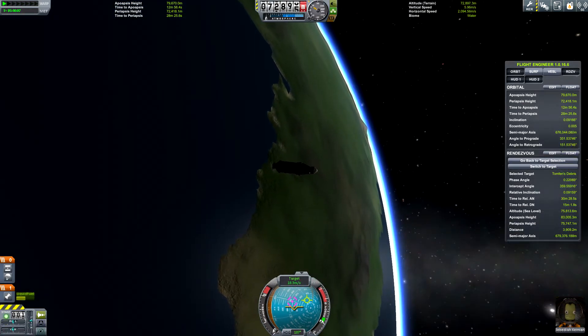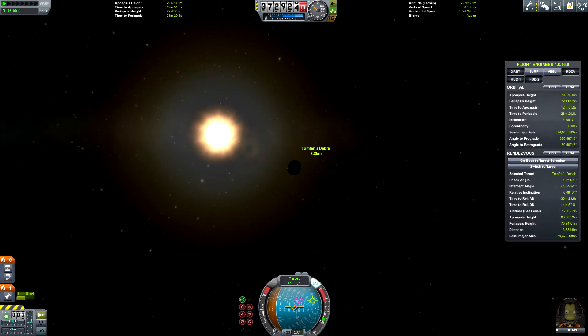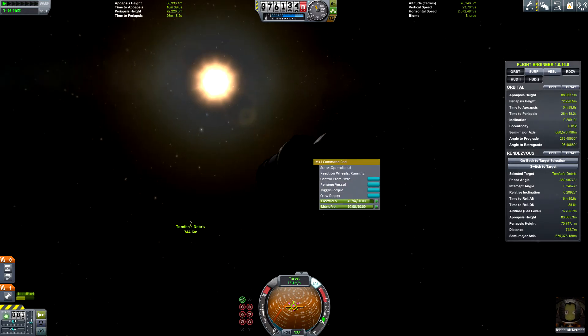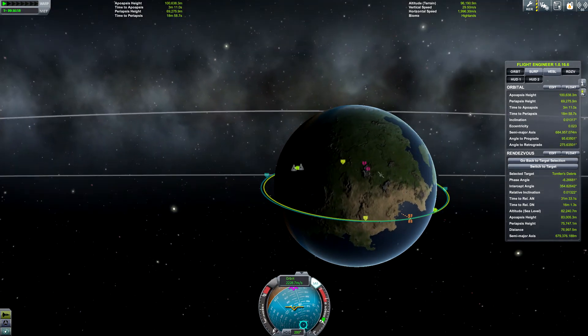I'm currently headed towards the target, which is over there. All I've got here is a probe core on top — oh, god damn it. I forgot to take the Kerbal out. I'm an idiot. Let's do it again. Intercept acquired. This time I don't have a Kerbal sitting in the cockpit making things difficult.